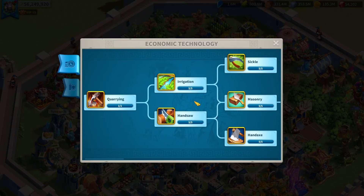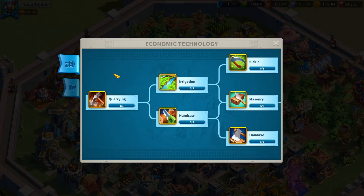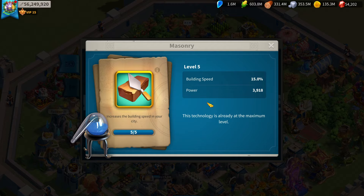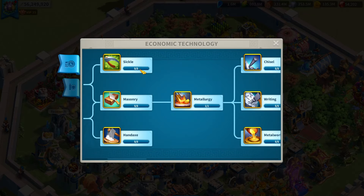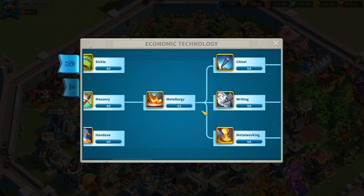Some things you should definitely focus on: all the technologies up to Masonry are free — you can get them just by looking around the map. But Masonry is a really, really important thing to get to level five as soon as possible. After that, you've got Writing, which should also get to level five as soon as possible. Things that give gathering speed are also fairly valuable, especially when you have none. A 15% bonus makes a big difference — it can knock off around 30 minutes of gathering time.